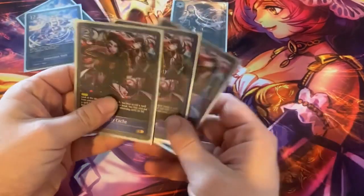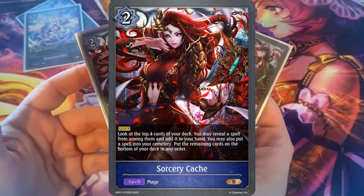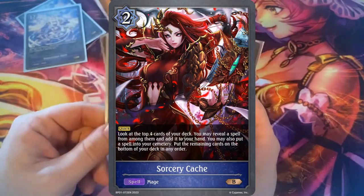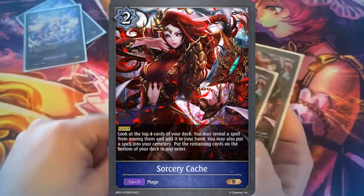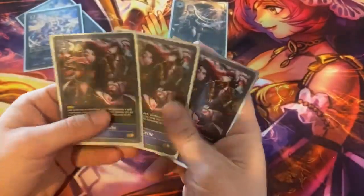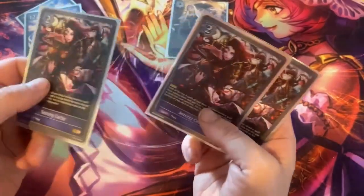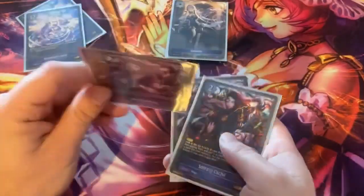Against the Spell Chain deck, we do want to drop a lot of spells. I am maxing out on Sorcery Catch, which is a quick play card that checks your top four, reveals a spell to hand, then you can reveal another spell, put it in your graveyard, and the other two go to the bottom of the deck. Effectively it nets you about three different spells: one being played, one going to the drop zone, and another getting out of your hand. So it's a great way to ramp up your spell chain.